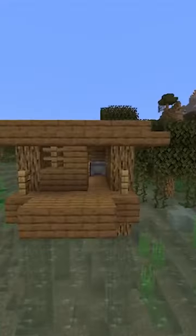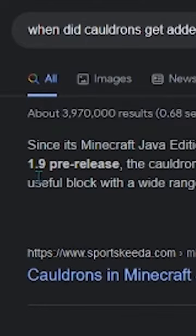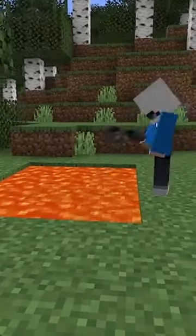This is a Minecraft cauldron, naturally found in witch huts, and often found in villages too. They first got added to the game in 1.19, and have been incredibly useless since being added,